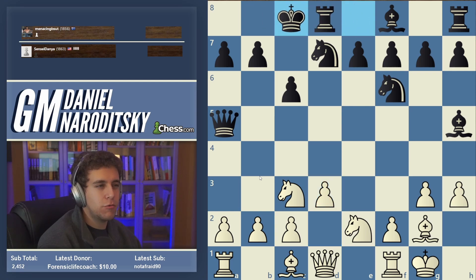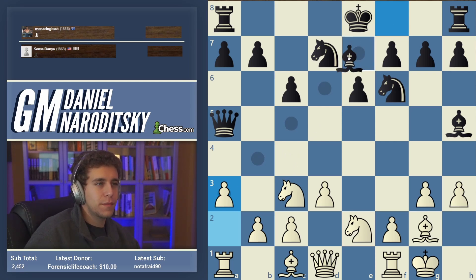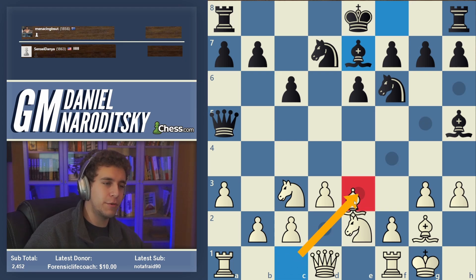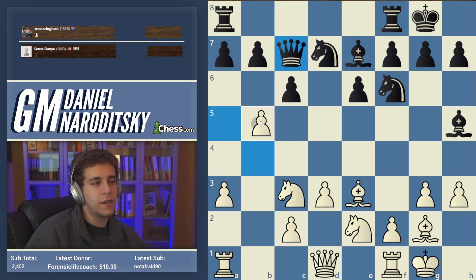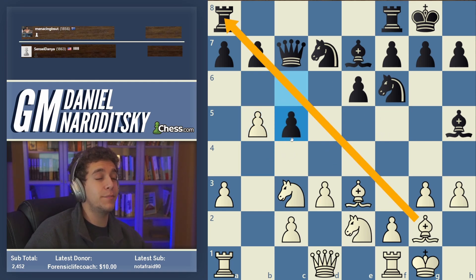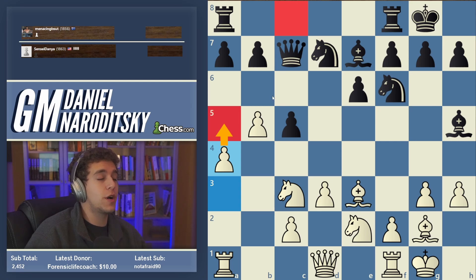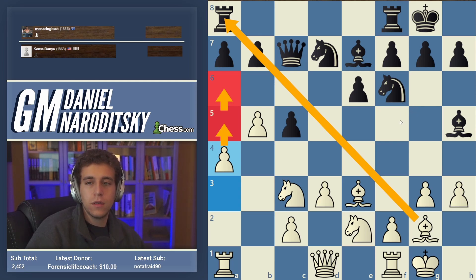We castled and went D3. I still see two games in the database, both of which continued E6. Now we would have played A3 to prepare B4. B4 — Bishop E7. Can we play B4 yet? No, because B4 runs into Bishop takes B4. So in order to be able to play B4, we would have to develop our Bishop, for example to E3. Roughly the line goes: castles, B4. The point is you push this pawn down to B5 and this can get quite unpleasant for Black, because if Black plays C5 it opens up the diagonal for the Bishop.